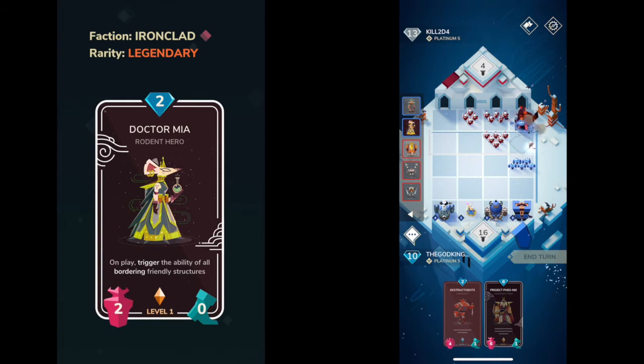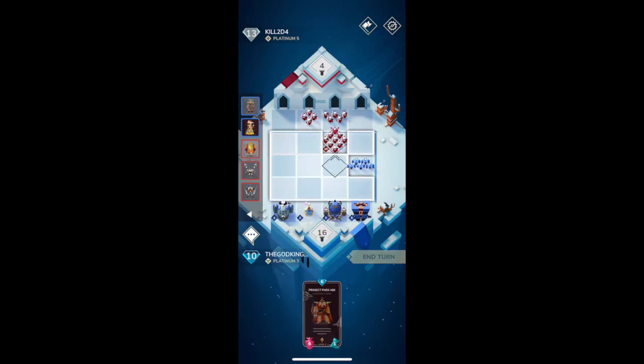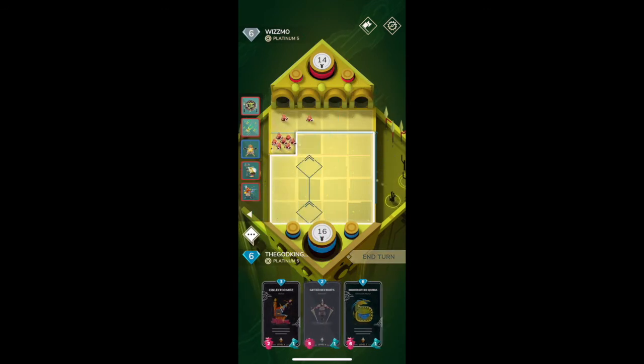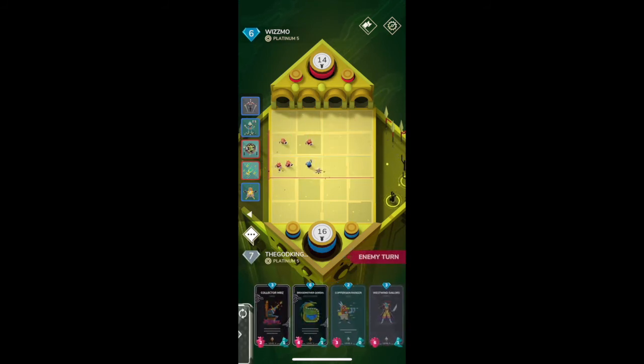Before we get to number one, I wanted to go over some honorable mentions. You've heard me say low mana and neutral, but I wanted to give some time to low mana faction cards — things like Dubious Hags, Destructobots. The problem is if I gave one a spot, I'd have to give them all spots, making for a really boring list. There are also some pretty crazy elders — I hate Hairy Chestnuts with a burning passion. The pirates are pretty good when put together, but solo they're just not that good. And something like Toad the Elevated is really good at level five but not worth using at level one.